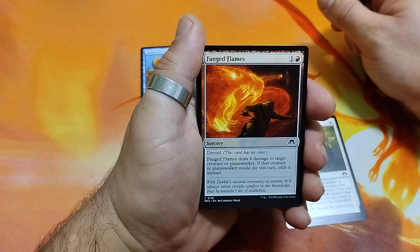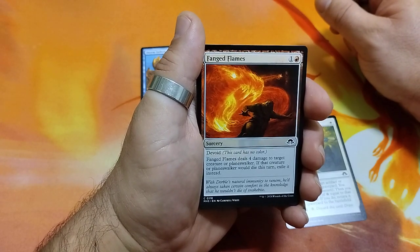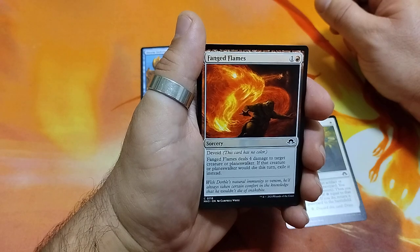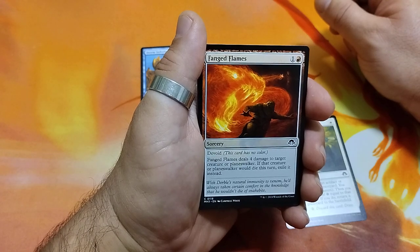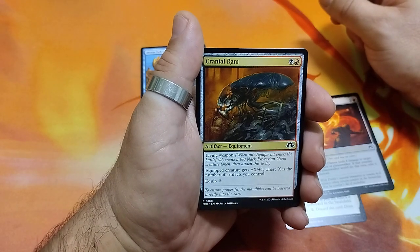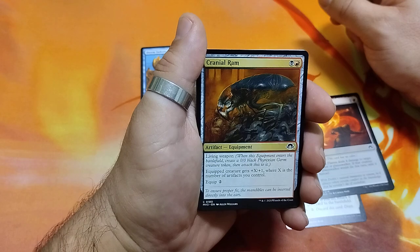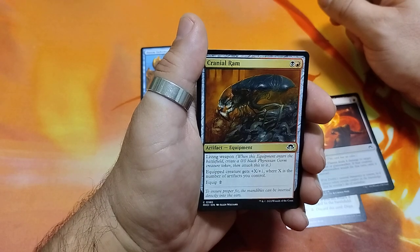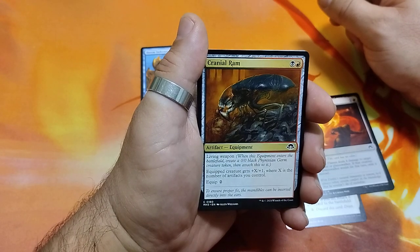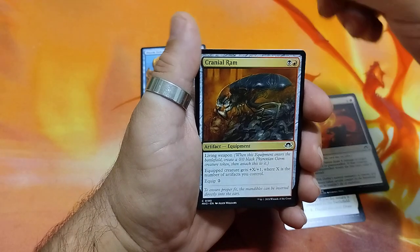Vanget Flames, 2 drops. It has divide. It deals 4 damage to target creature or planeswalker. If that creature or planeswalker would die this turn, exile it instead. Quirnial Rom — crazy image — 2 drops. It is a living weapon. Equip: creature gets +X/+1 where X is the number of artifacts you control. And it has a equip cost of 2.